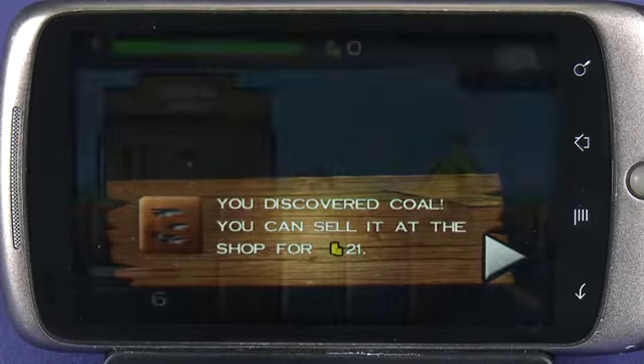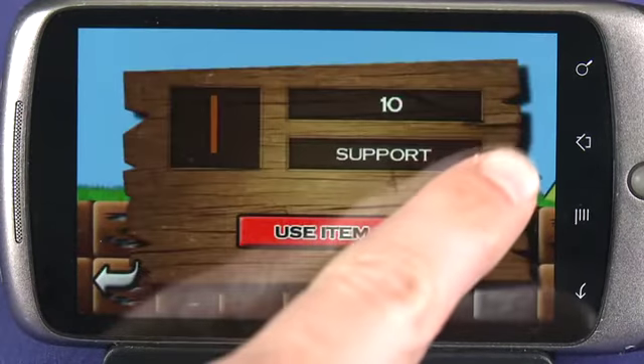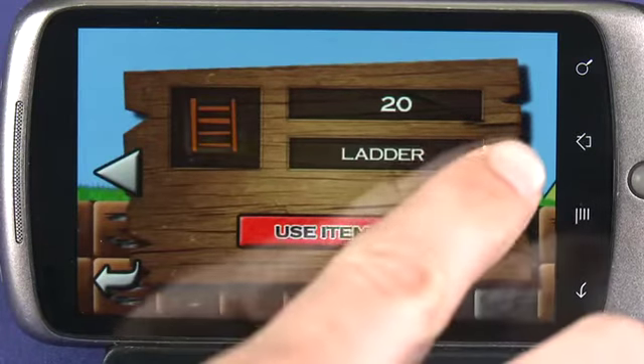Once you have filled your backpack, the plan is to sell these items on the surface to make oodles of money. You can then use this money to buy upgrades such as lifts, ladders and mining gear.